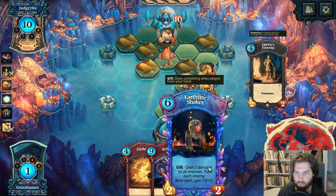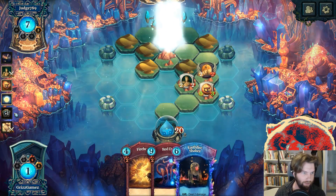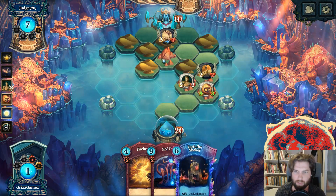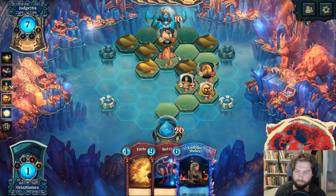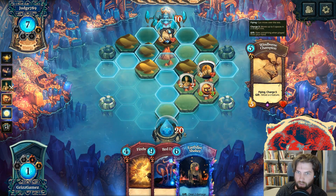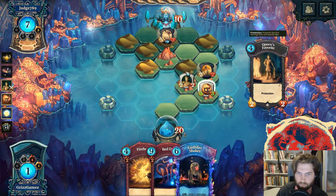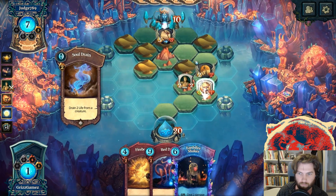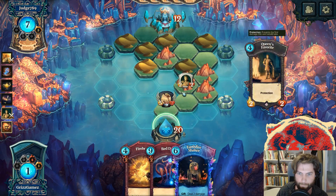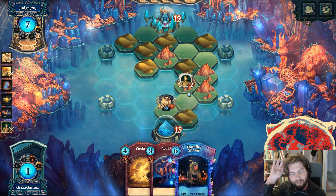We got the Earth Fire Shaker. He played Djinn's Lamp — choose a color, add three random cards of that color to your hand, they cost three less. That's pretty gnarly. So we're going to Firebomb him next and get this guy stronger. Oh, that's not nice — it's got charge five! Okay...